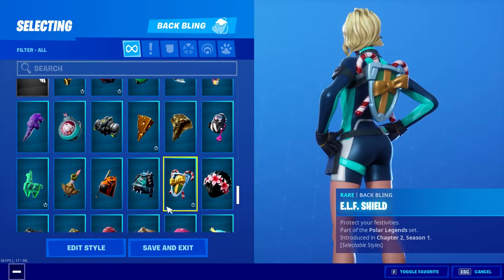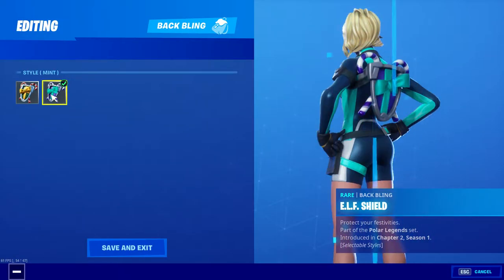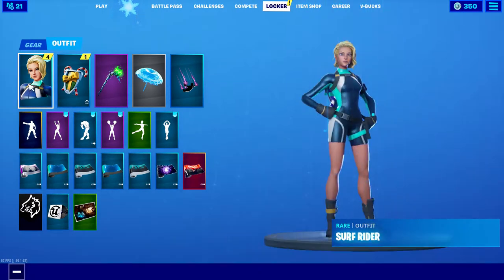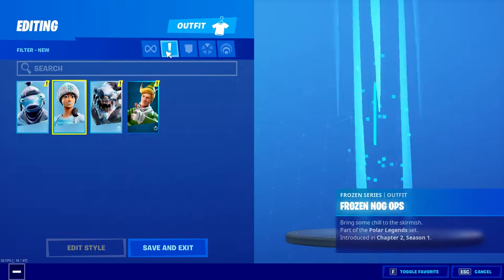Let's go into the locker real quick. We have the Elf Shield with the Mint — that's nice on this skin. That's going to be my back bling for this skin right there. So we got the Elf Shield, and then we got the other skins.